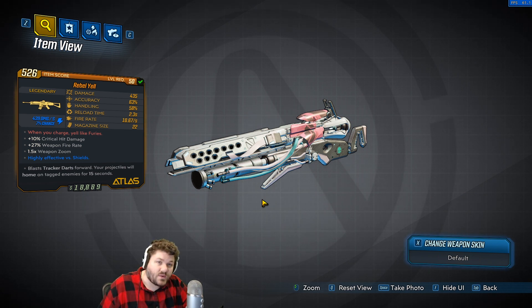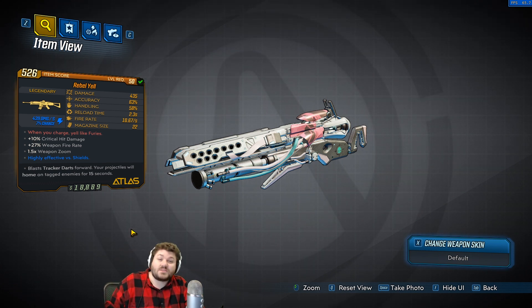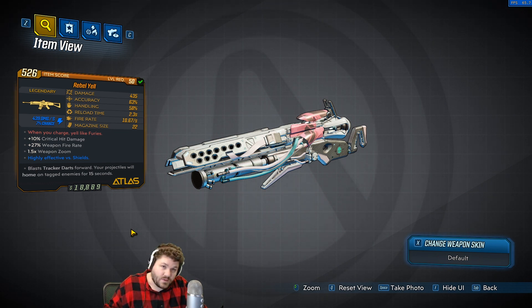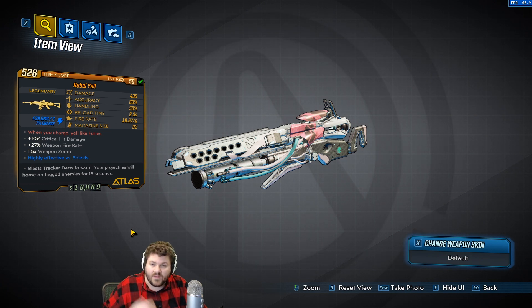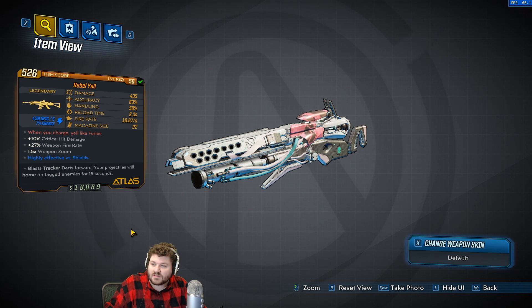What makes this legendary is the red text that says 'when you charge, yell like furies.' The flavor text and the gun name are actually part of a Confederate rebel yell — a war charge they would do when charging with bayonets. It's been in some movies and is historically documented as one of the earliest accounts of the yell, coming from the first battles of Manassas.